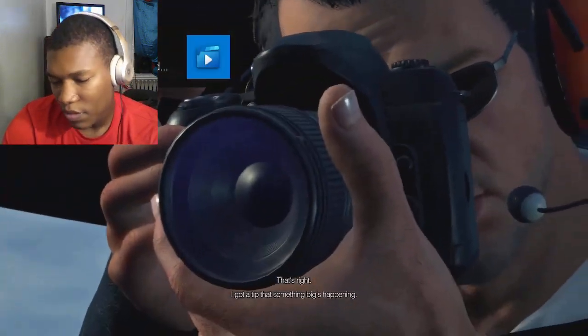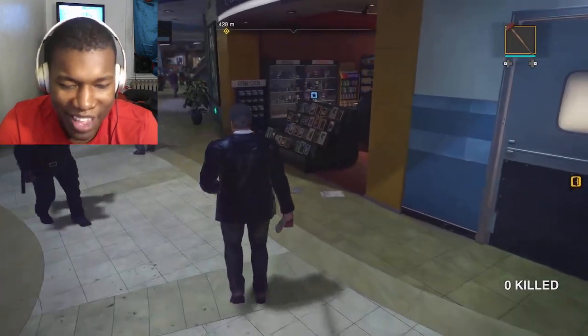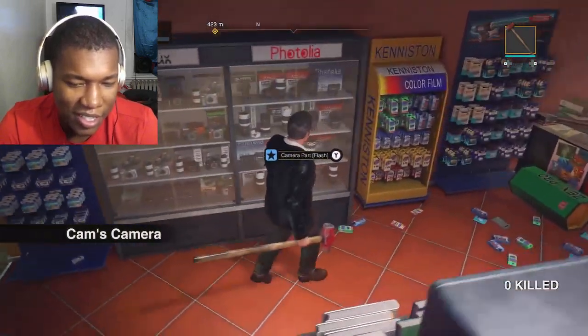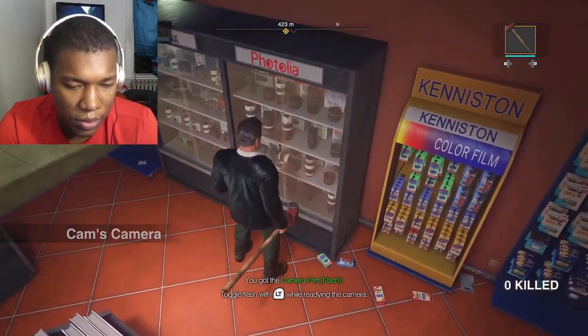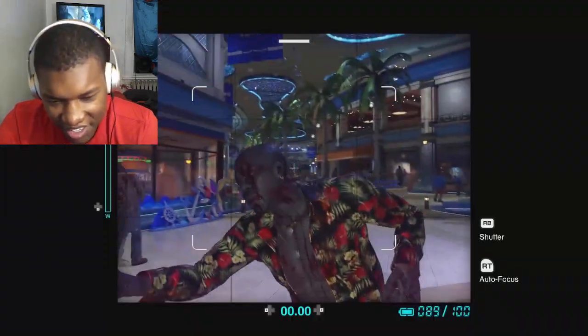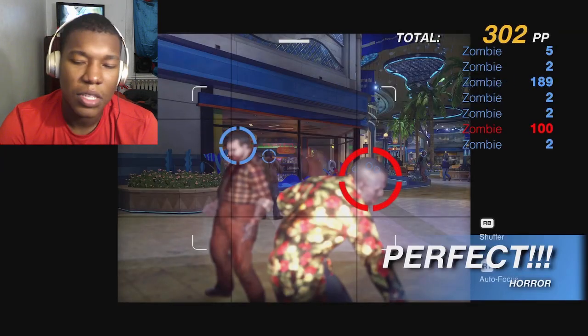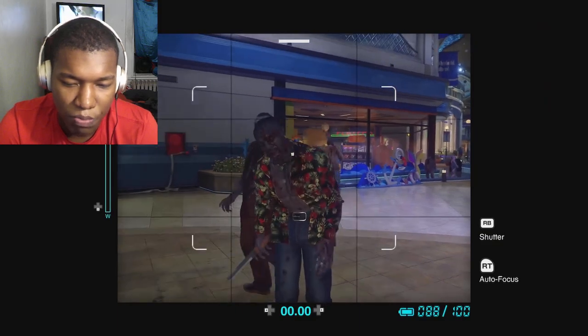Aspiring photojournalists can breathe a sigh of relief though — Frank West has bumped up his photography game. New to the deluxe remaster is the inclusion of camera parts such as the flash, which, as the name suggests — it's the flashlight, yeah. Ooh, nice pictures. That's the ability to use a flash attachment on your camera while snapping some pics. Those are just a few of the changes. That's not a perfect picture — that picture's booty.